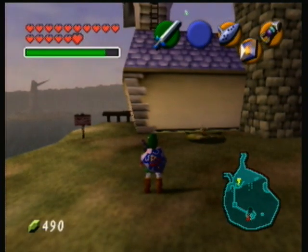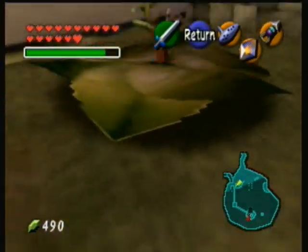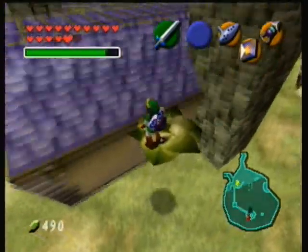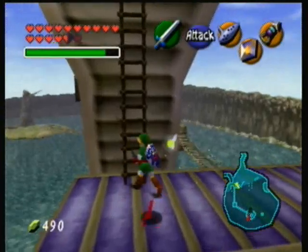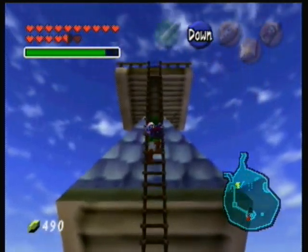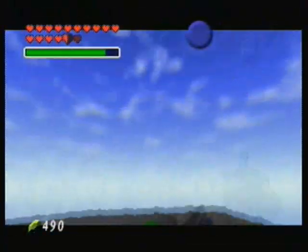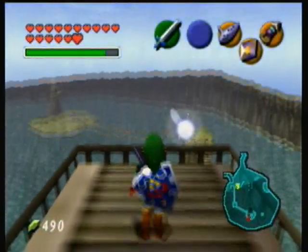We're gonna do the same thing over in Lake Hylia where I planted one there. I'm back here in front of the laboratory in Lake Hylia - that's where we planted this magic bean, and we can use this plant to get on the roof. You're probably wondering couldn't you just use the longshot - you actually can't. Climb up the ladder and at the top will be our last piece of heart for now. That's gonna do it for all the side quest stuff for now. So now we can start the next temple - hooray!